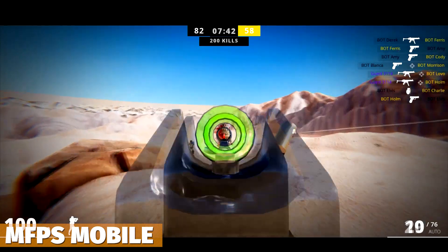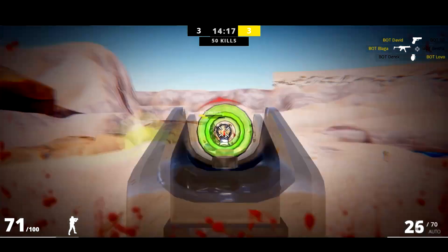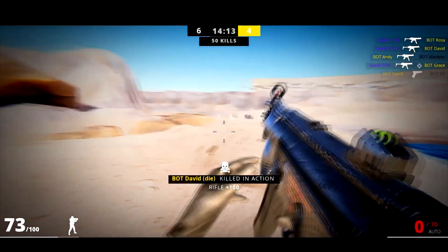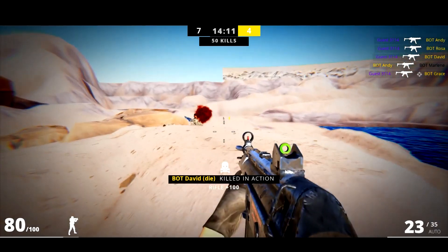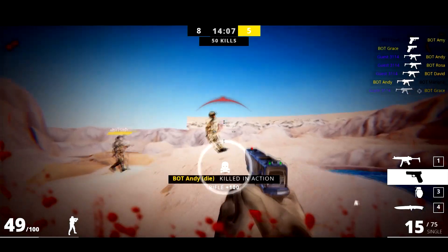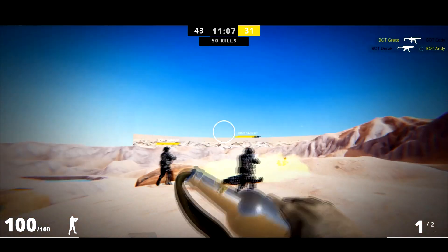We've got MFPS Mobile, a first person multiplayer shooter game template optimized specifically for mobile. The template utilizes Photon 2 and has integrated game modes like free-for-all, deathmatch and capture the flag, with a load of built-in weapons including rifles, shotguns, pistols and grenade launchers — everything you need to get this working.